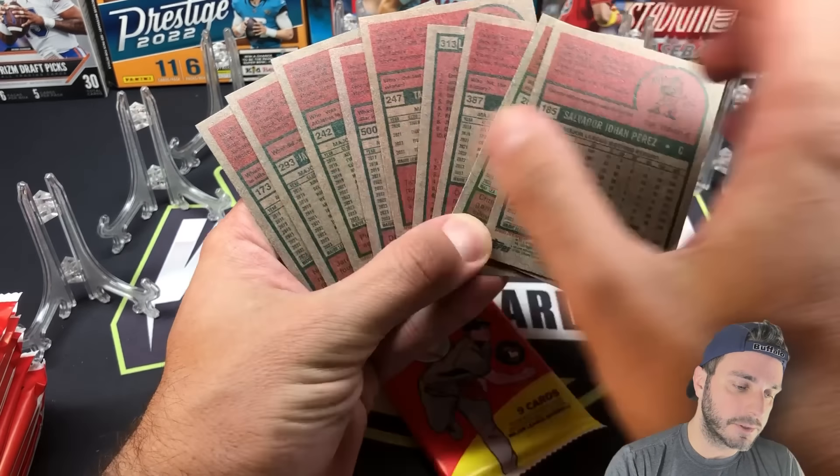Hobby pack. First look at a short print coming up — there's Adley. 2023 Highlights: 400th save, Craig Kimbrel becomes the eighth to reach 400 saves. That's our first short print.